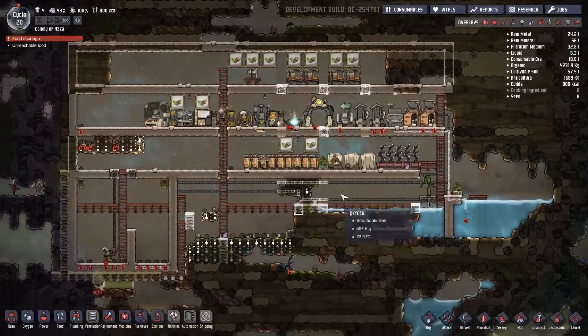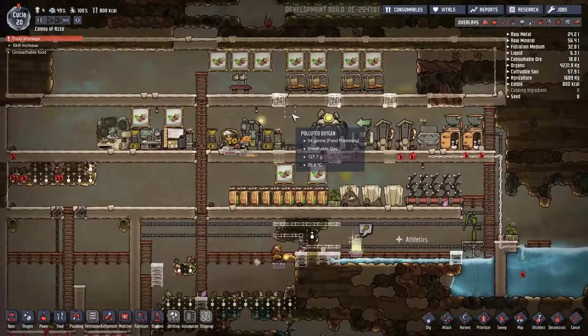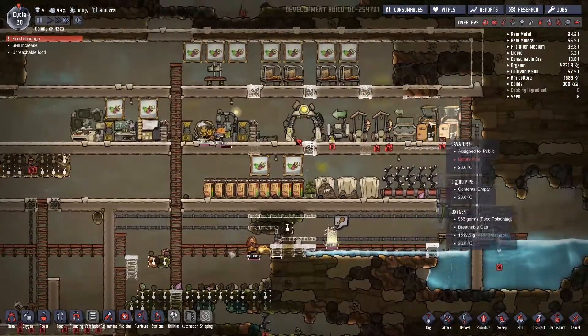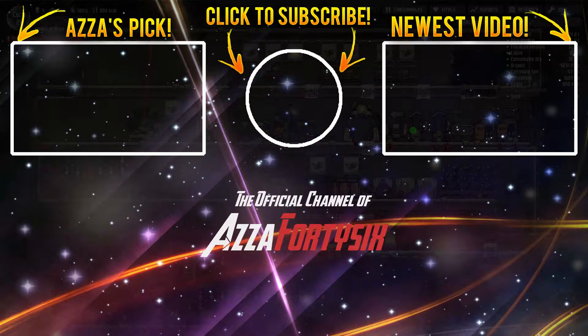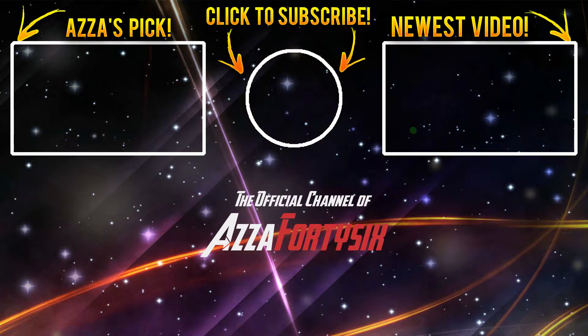Unfortunately it is cycle 20, which means we're at the end of this episode. We're going to have to wrap it up here. We'll come back next time, finish off the water system, hopefully get all these running, and do some more exciting stuff. I hope you guys enjoyed the episode — make sure you leave some likes and comments. If you'd like to see more episodes in the future, make sure you smash the subscribe button. Thank you all for watching and I'll see you in the next one.